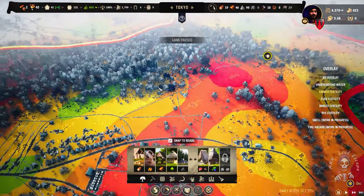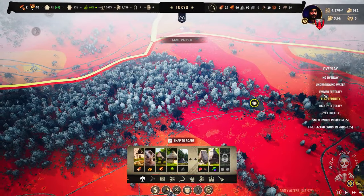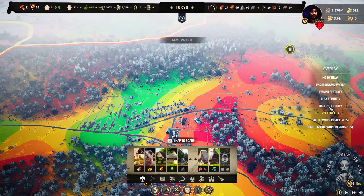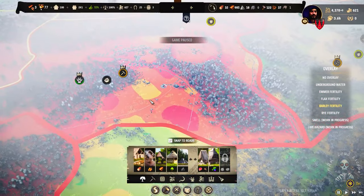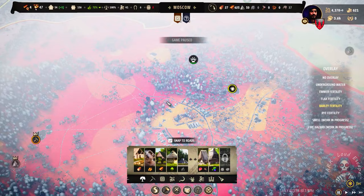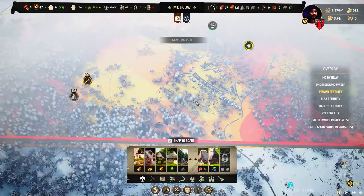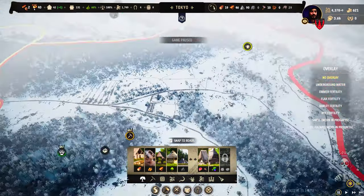But if we are looking at Tokyo, it is almost red on wheat, flax, and barley — so it is really bad to farm there. We don't want an inefficient way to farm. Also, if we watch Moscow, it has the same amount of red ratings out there. We don't want to use our time farming there.